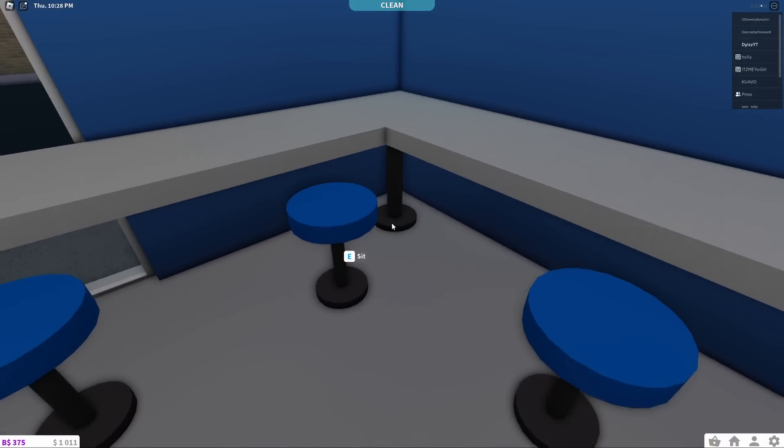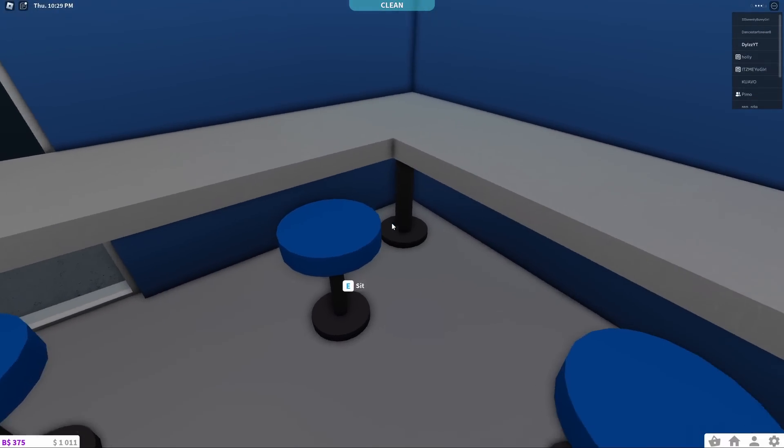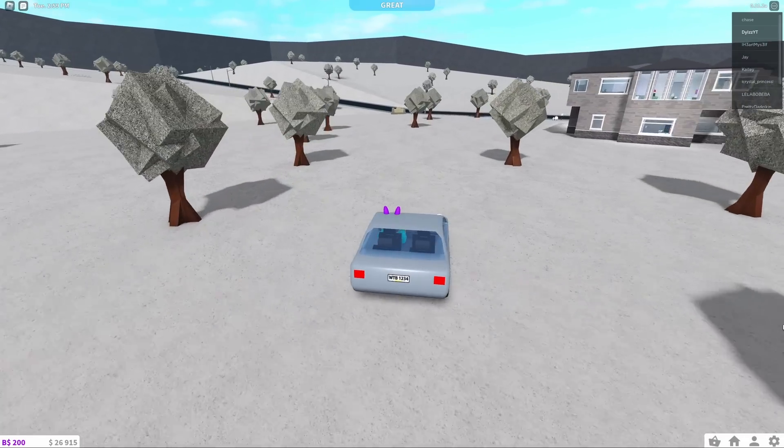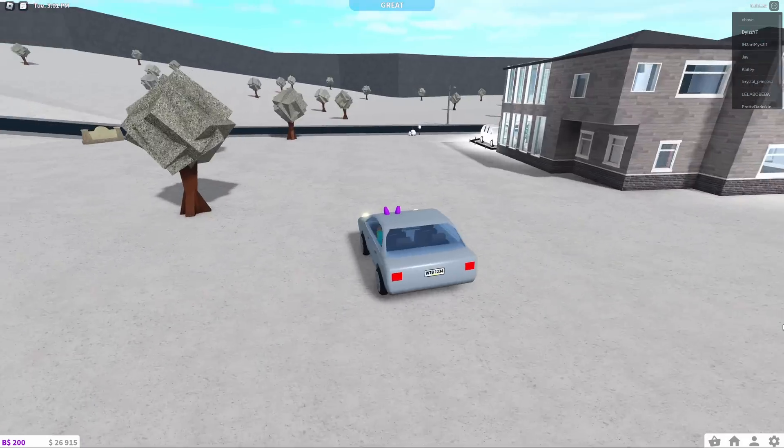When you enter Block C Burgers, instead of going to the front like you normally would, go to the right and the fourth elf should be hiding in this corner right over here.